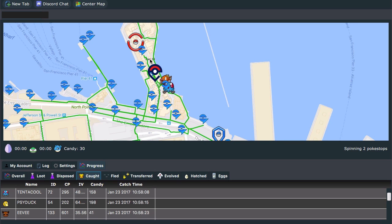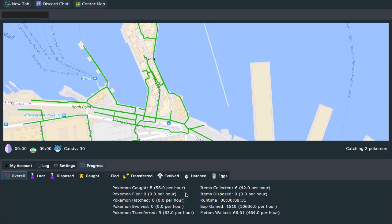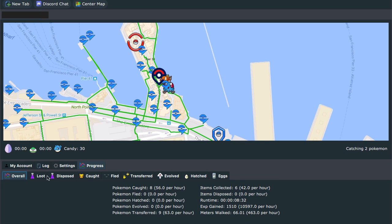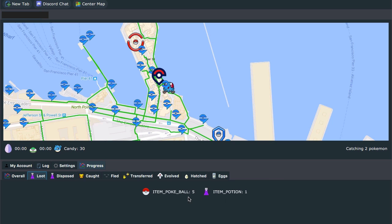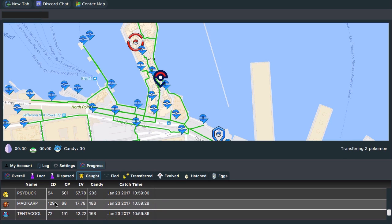It's spinning two Pokestops — you can see what's going on. This thing is awesome. That's pretty much the breakdown. This will show you all your stats over time. We caught eight Pokemon already and collected six items. We can see exactly what we collected: five regular Pokeballs and one Potion. It'll show what we disposed of, if anything. We just caught a Tentacool and a Magikarp down at the bottom.